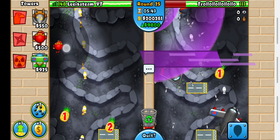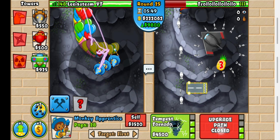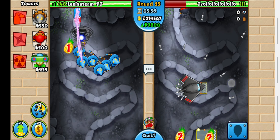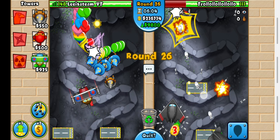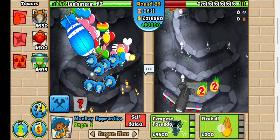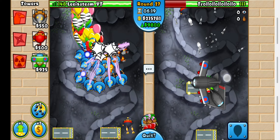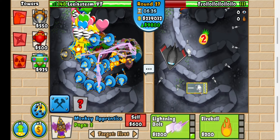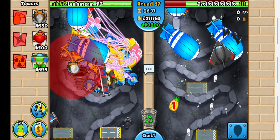Round 25 is here so I'm going to use Sabotage Supply Lines and spam tornado Wizards. He's sending a Moab — I'm going to Ground Zero it so it doesn't interfere. Let's see if we can regen farm. He's sending another Moab, so annoying. I think this regen farm is working — it's working! Those Moabs are from the AI, not him.